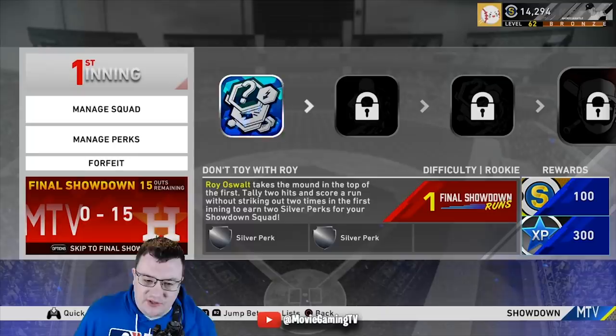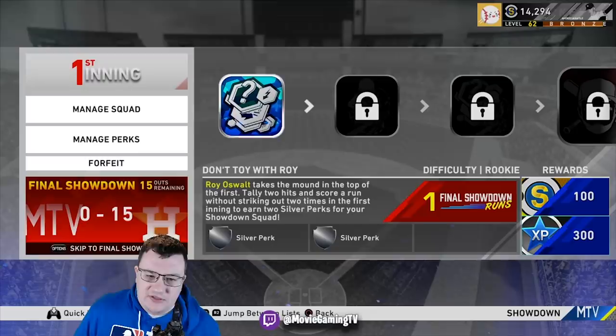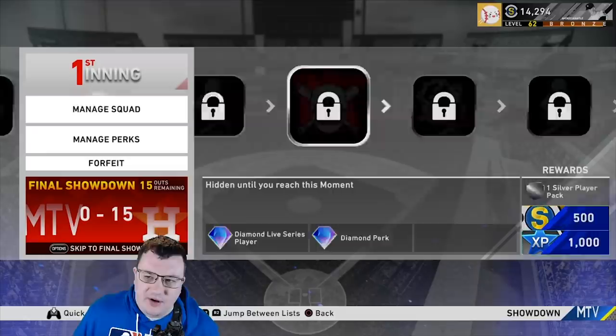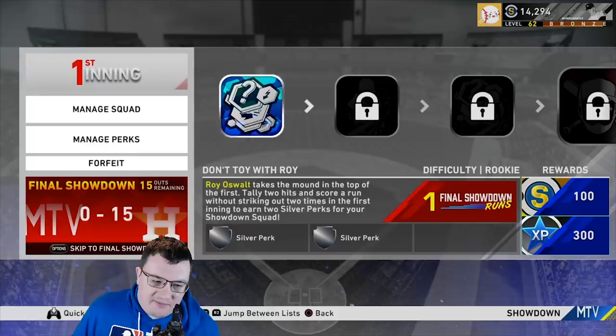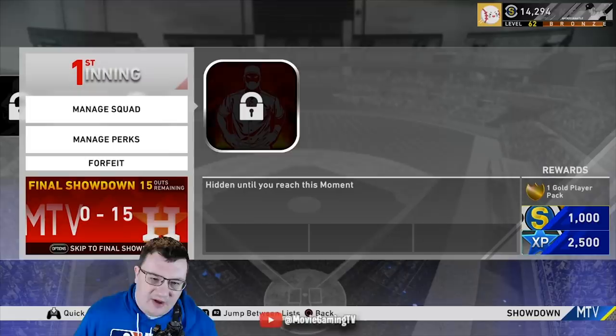You can always forfeit and redraft if you need to. If you have a blue mission you can fail it and it's okay. See where it says 'Final Showdown' on the left side — it says zero to fifteen. The more missions you complete, the more runs you get toward the final showdown. The more blue missions you do, you're getting cards but also making the final showdown at the end easier.